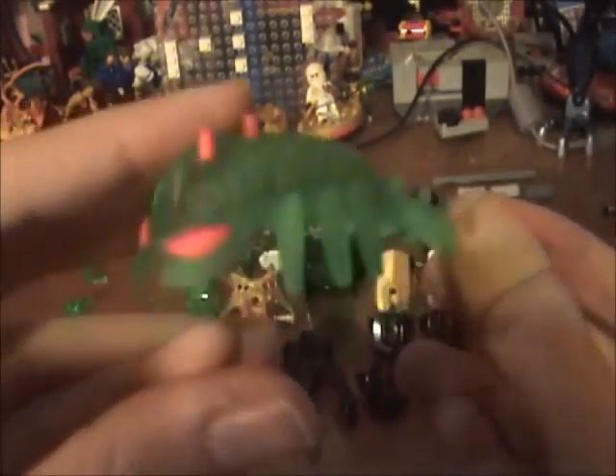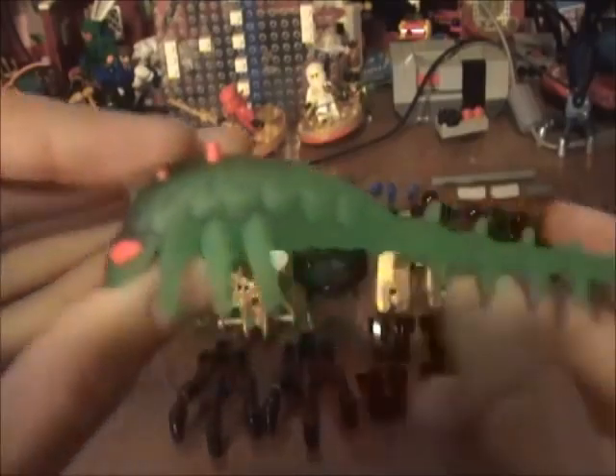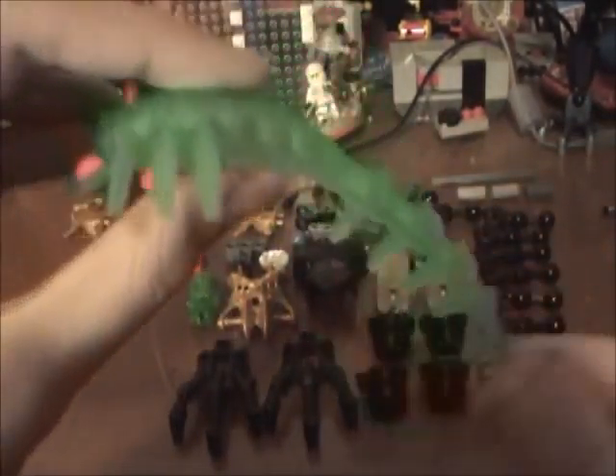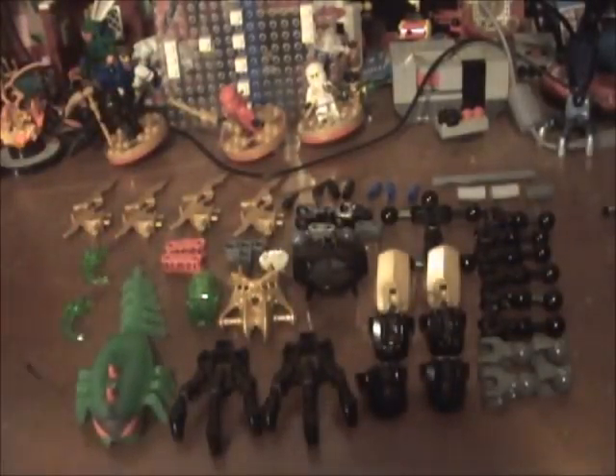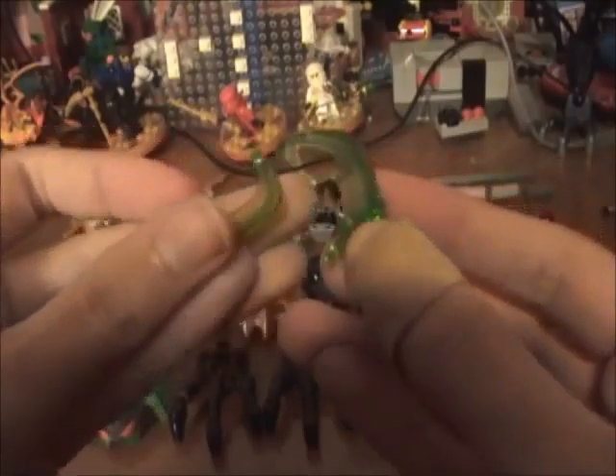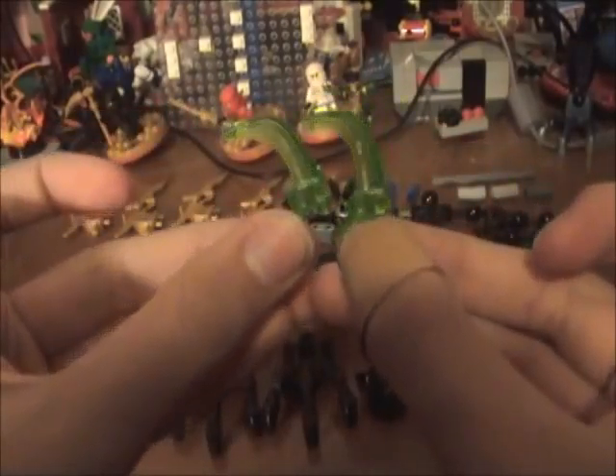Next we have the brain parasite — the axle pin and the little pin. It's all flexible, rubbery, clear plastic. Then we have the body piece in black, older style. And we get two claw pieces in translucent green — that's a nice color to have. I like those.